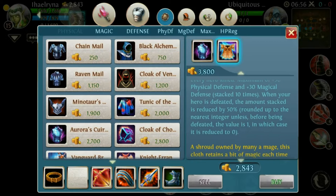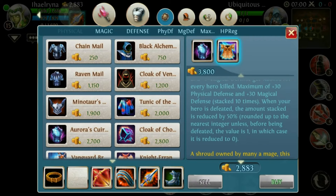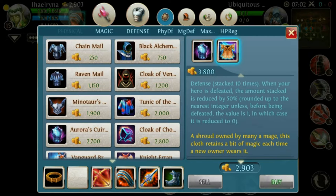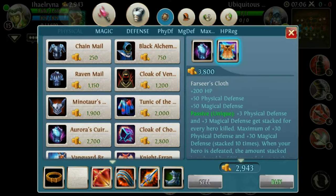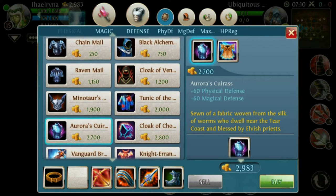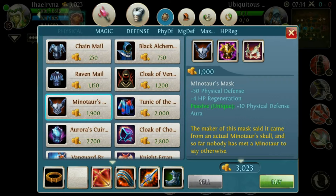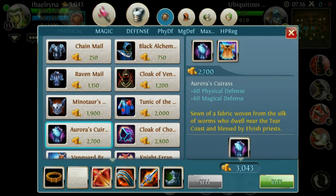If you die, you lose your stacks — reduced by 50% — so it's really not useful to upgrade. Stay at Aurora Oscuras if they have a balance between magical and physical attack. Or if they have full physical damage, just buy Hades Armor — it depends on the situation.